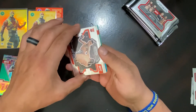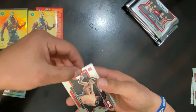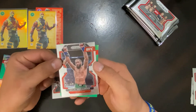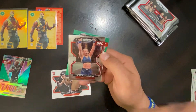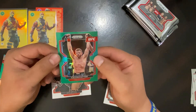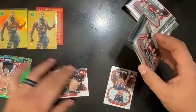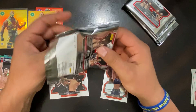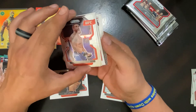Pack two — we got a green sweet. I know a lot of people have been saying the blasters are inconsistent and they're right, because we already have two greens. Jeff Molina rookie card, Bilal Muhammad — he just won recently, Maycee Barber's gonna fight soon, and a Calvin Kattar on the green. Two packs, two greens — nothing crazy. I do like the Usman, I collect Usman so I'm happy with that green.